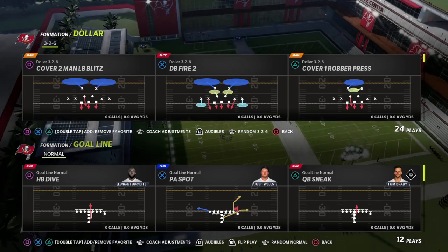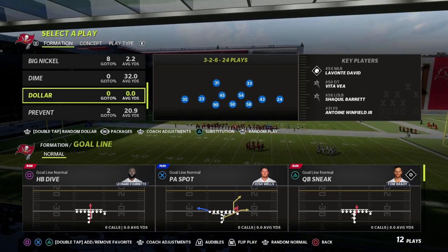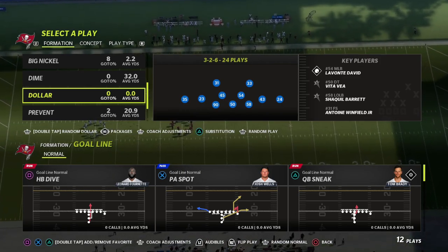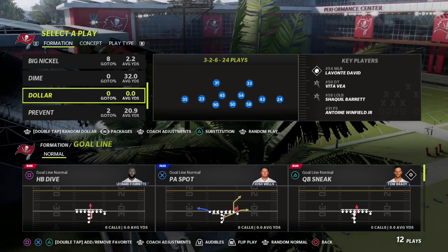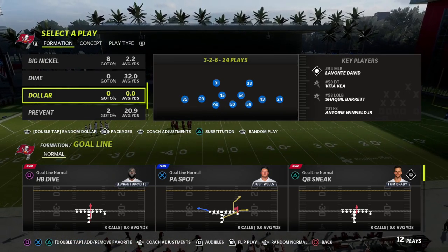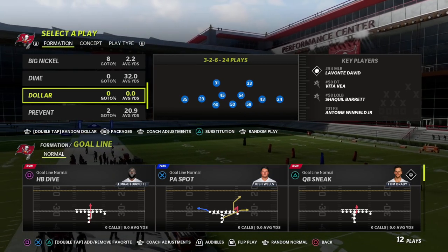From a playbook perspective: offensively, if you want to run trips, you've got to be in New England. You've got Washington, you've got Cincinnati or Carolina depending on your bunch formation, and then you've got Detroit. If you want to run spread, I think spread is actually really good in Madden 23 - the Arizona or Tampa Bay Buccaneers playbook are the two best spreads. On defense, the 4-6 playbook is number one, Las Vegas Raiders is number two, Buccaneers is third, and Ravens is fourth.